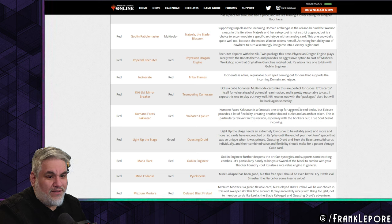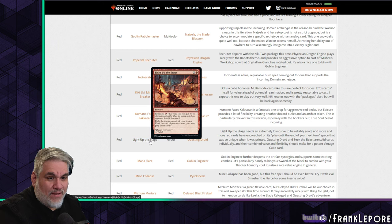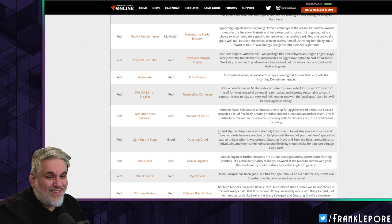Light Up the Stage is out — I just took that out recently as well. There are so many abilities that let you exile the top cards of your library to play them, it's just not necessary. Questing Druid obviously does the same thing and is significantly better. Light Up the Stage needs an extremely low curve to be reliably good, and more and more red cards have encroached on its 'play until end of next turn' space.